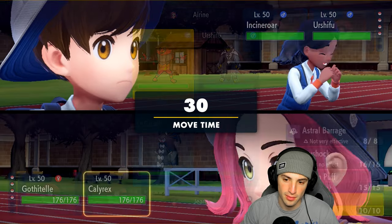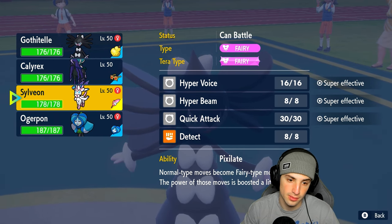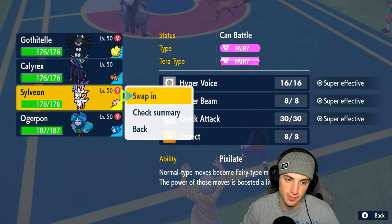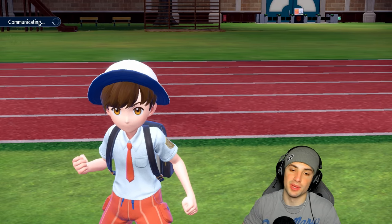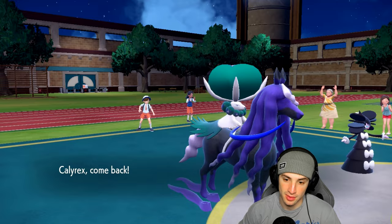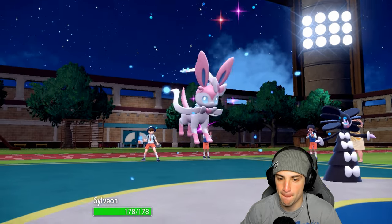Or I could hard swap into Sylveon, which isn't bad — they can't swap out because of Shadow Tag, which is great. I could start Helping Handing. Yeah, we should have led Sylveon regardless. Sylveon would have been awesome because they can't swap — Shadow Tag looking real good. I'm going to swap Calyrex out and get in Sylveon, then look to go Helping Hand with Tera-boosted Hyper Voices.